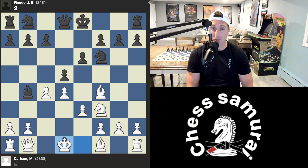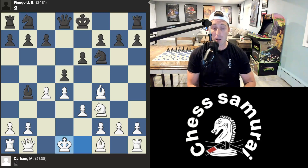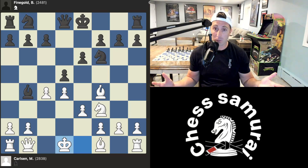Magnus wins this game by violating most of the general principles of chess. Magnus can castle — that's one option — but Magnus's king is in the center of the board, and he's still able to evaluate this specific position and realize that it's absolutely fine.